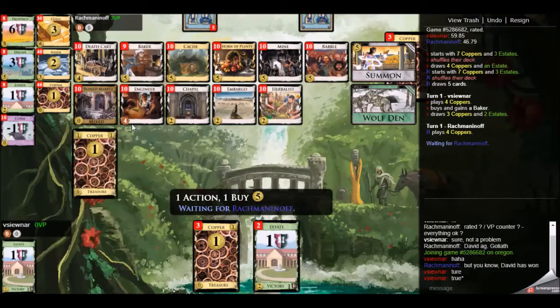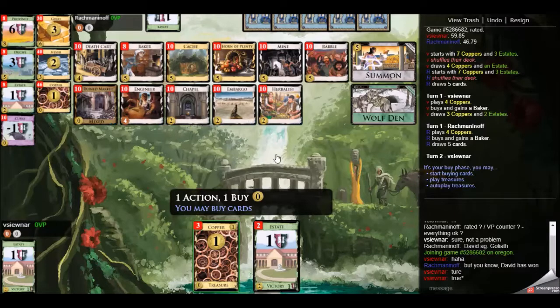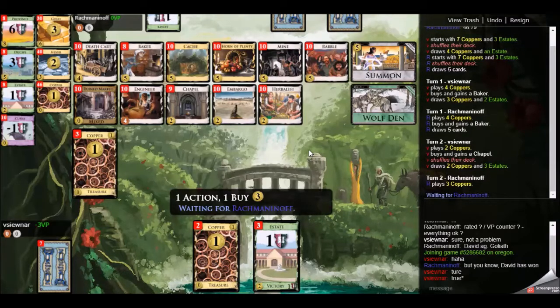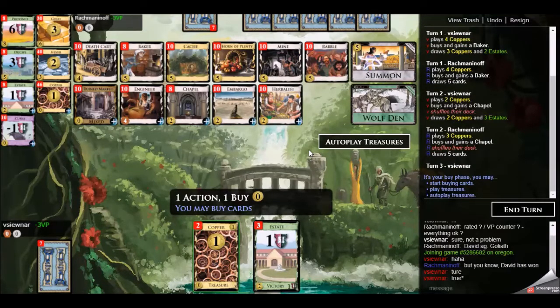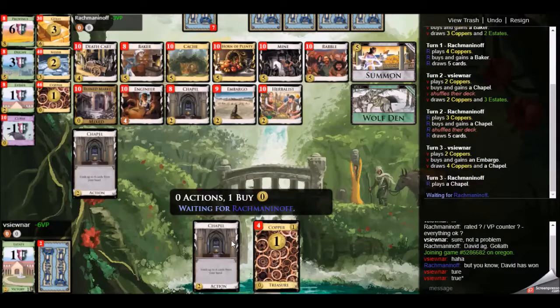However, there is an alternative opening here with summoning chapel. So perhaps I could have summoned chapel here, remove this hand. It does mean that I wouldn't have a baker right away — I would have to buy perhaps silver first, and then maybe another silver and then maybe a baker. Summoning chapel definitely gets you thinner faster, but I'm not sure if it makes you lose the baker split.